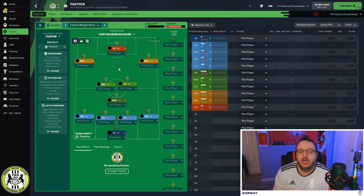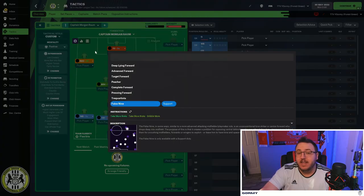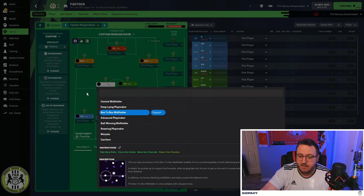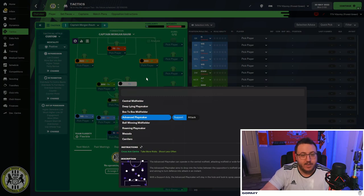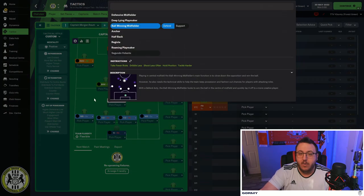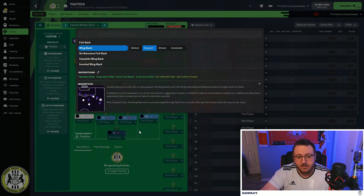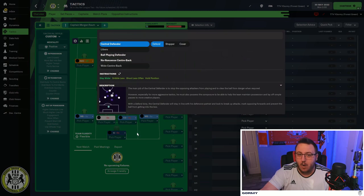In my opinion, the Raumdeuter is probably the most underrated and smart role in FM22 — a very solid role to utilize. Up top, the false nine is on support with 'take more risks.' Both Raumdeuters are on attack, also with 'take more risks.' The box-to-box midfielder on support has 'take more risks,' 'crosses aimed at center,' and 'moving channels.' The advanced playmaker on support has 'crosses aimed at center.' The ball-winning midfielder on defend is left as is.